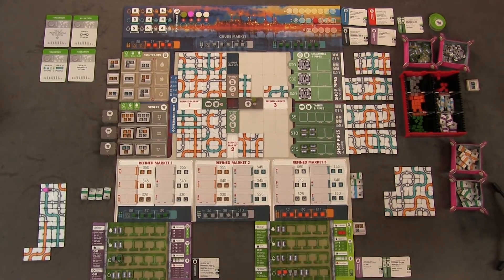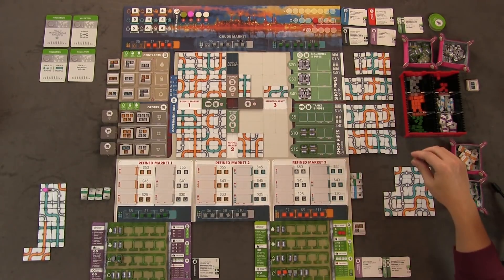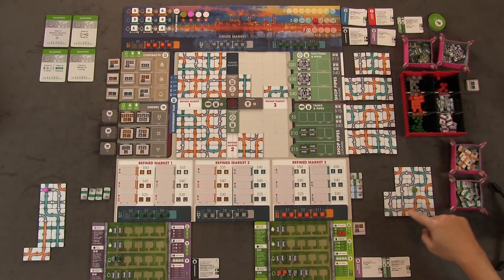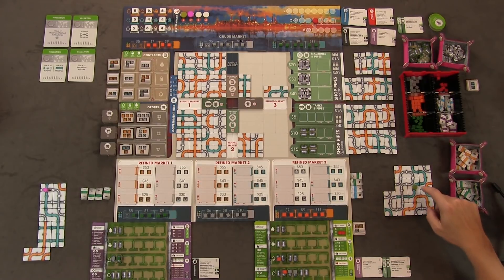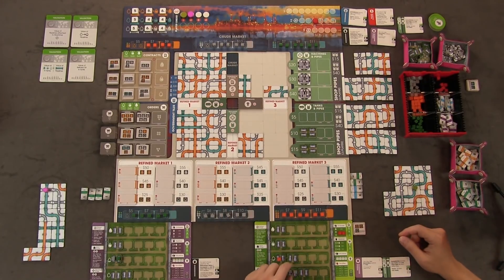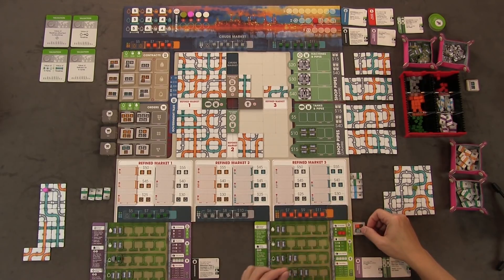Anthony runs his pipeline again. His orange is five — goes up one. His silver is now eight segments, which meets the six needed to reach mid-grade, so he bumps silver up to mid-grade. He fills more of his contract with the orange, earning $20. Meanwhile Francis goes to Machines and Pipes and buys a machine for $20. Machines sit on a sector of your pipeline and run all pipes on adjacent sides; at end of turn you pay $15 to run it automatically.